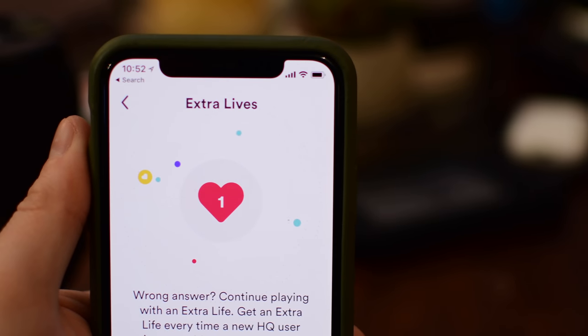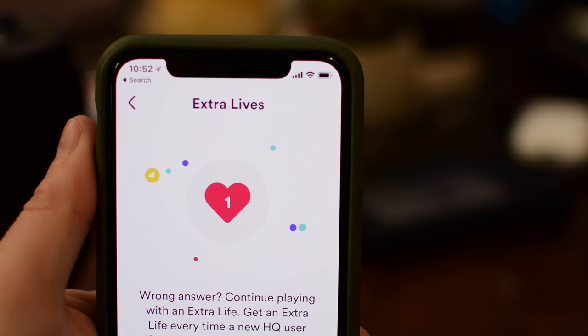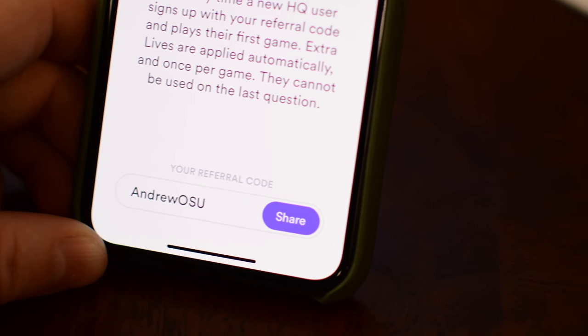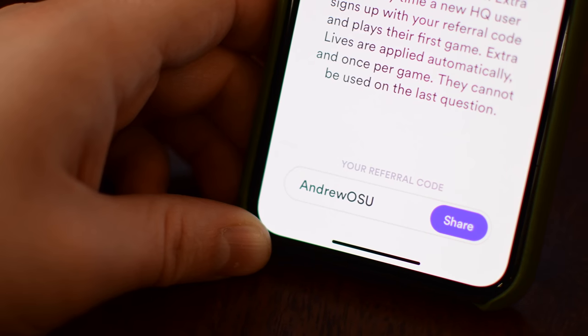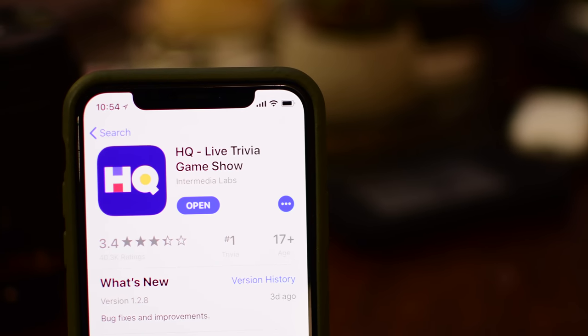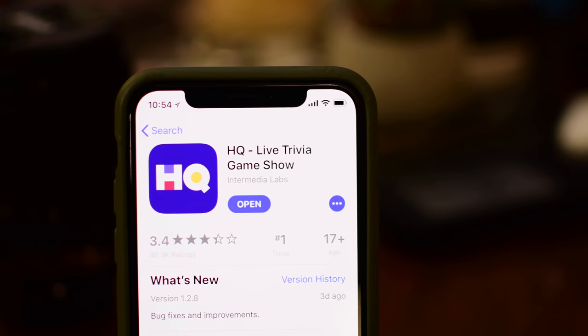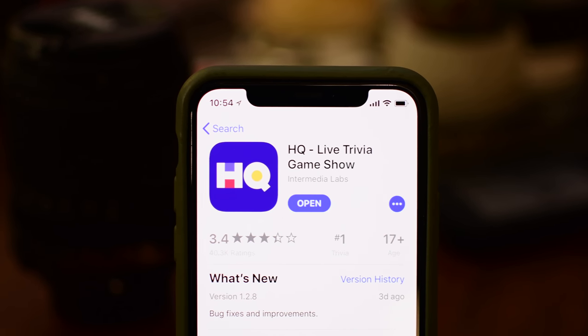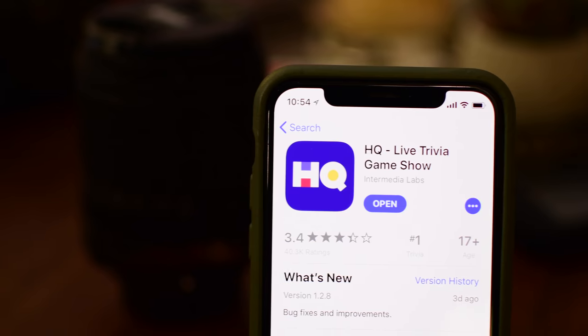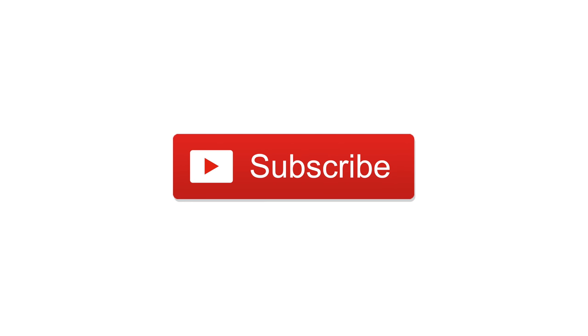So go ahead and open up the app or download the app if you haven't already. Use my referral code right there. Otherwise, download the game, open it up, try this method out, and let me know if it works for you guys down in the comments. We'll see you in the game. Go ahead and give us a big thumbs up, click on that big red subscribe button, and until next time — this is Andrew for IDB.